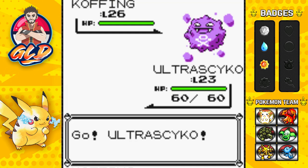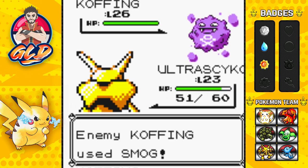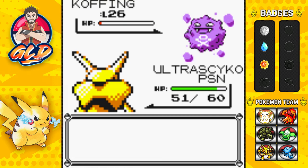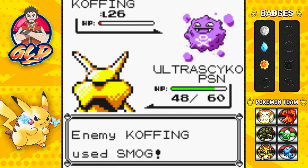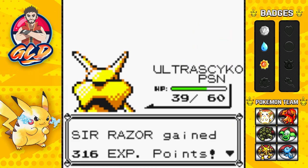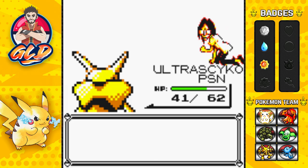Just like that, Smog Attack hits us and it poisons us. Good gravy. Confusion for the win — nearly does it. Holy crud, that Koffing is one tough cookie right here. Let's get this Confusion attack for the win. There goes Koffing. And Ultra Psycho grows to level 24 — so we're growing up a little bit, good.